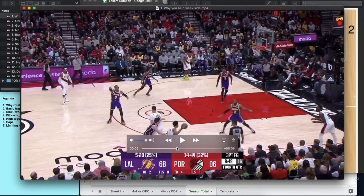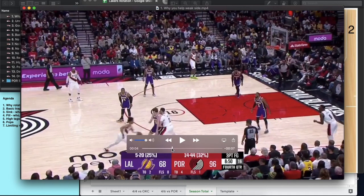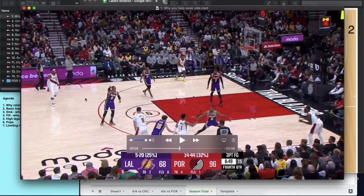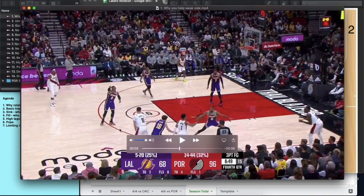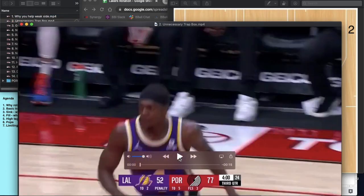Instead, if Ellington were to stay on his man and we've got Melo stepping in to defend, Monk is here to rotate down — we even see him start taking steps that direction — and Russ can rotate over. There are options. On a pick-and-pop, Russ is in position. So helping from the weak side instead of from that strong-side corner is really important.